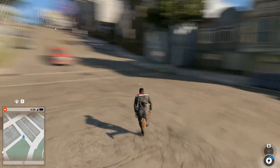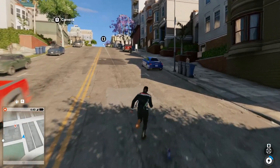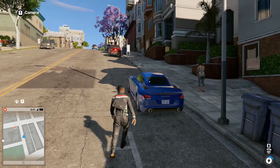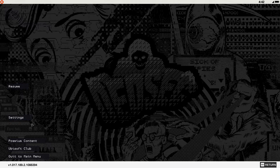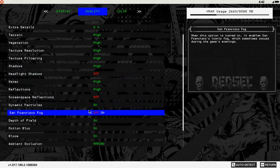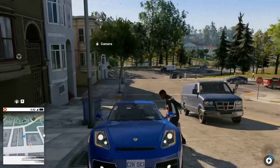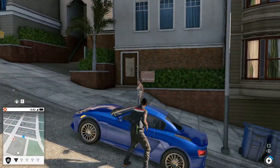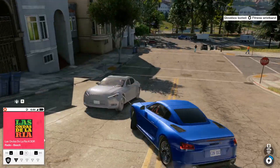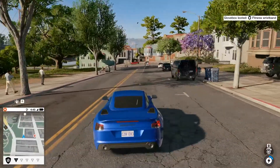Can I get in the car? There we go. I'm gonna turn motion blur off, otherwise it'll look terrible. Motion blur off, depth of field off. There we go. I thought it was a hacker — that Tesla looked like it.